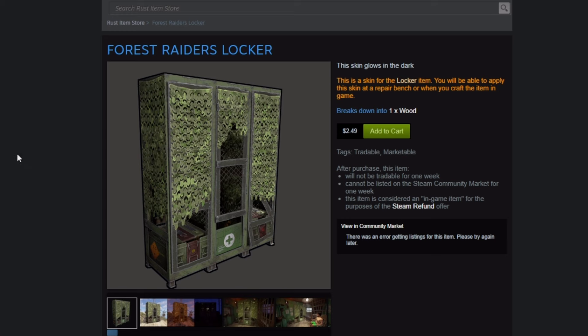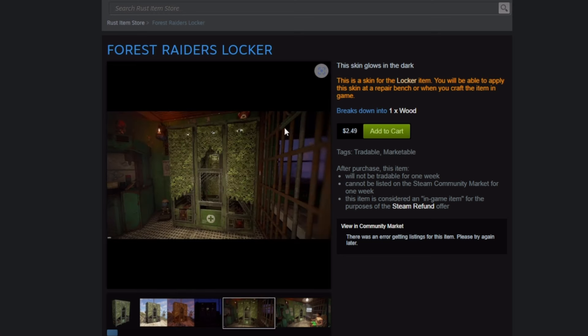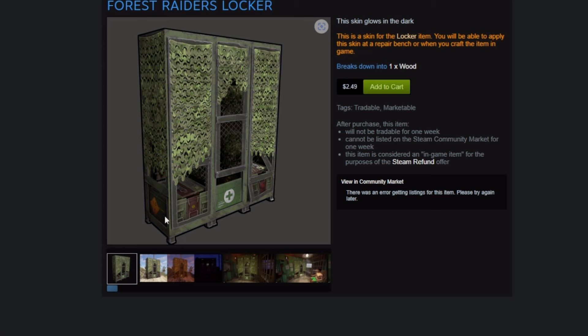Next up is the Forest Raider Locker. At first I was like, I don't know if it's worth the $2.50. It does glow though, so that makes it lean more towards the value. I'd still rather it be $1.99, although it is pretty cool. It has, like, an ammo can and meds on it. The camouflage netting looks pretty good. I do wonder how it'll look with the lock on it — whether it floats or sticks onto the bar. But honestly this looks pretty good. Since it does glow at night, I'd give it the $2.50. It's kind of a decent value.